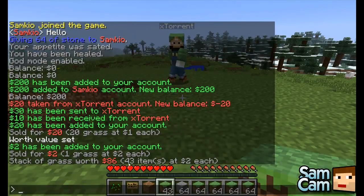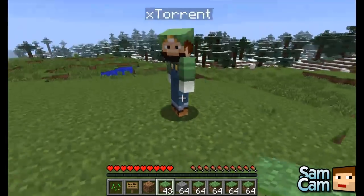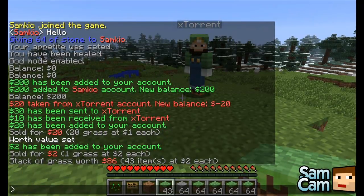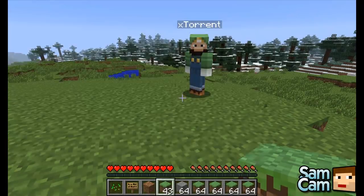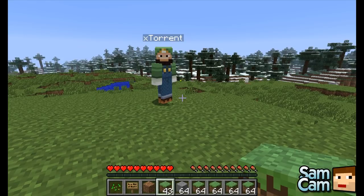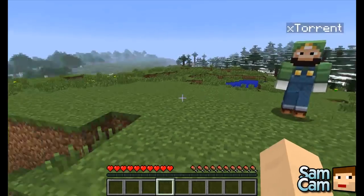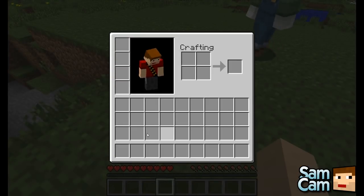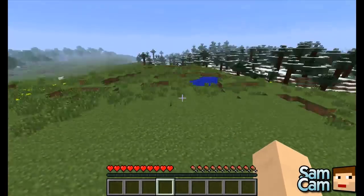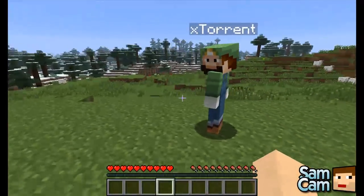That goes over the economy commands, and now over to Dan for the general commands. The general commands are for everyday use within your Minecraft server — things you will allow other people to use. I filled SamKyo's inventory full of grass earlier. There is one simple command called 'clear inventory' — I have cleared SamKyo's inventory of all the useless grass I put in there. A very fantastic feature.